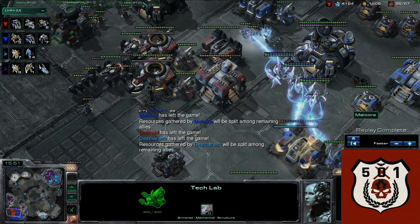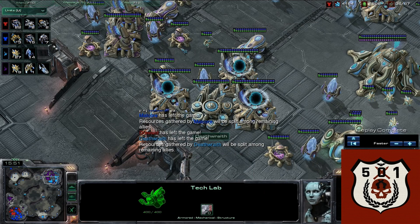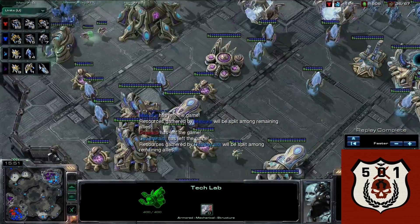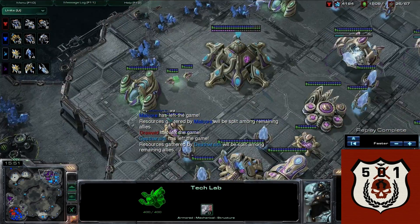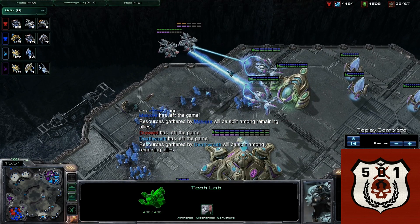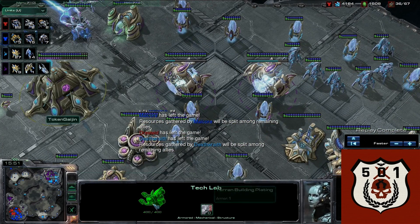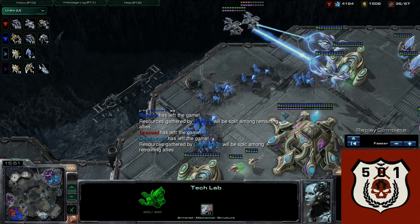That is how you deny a super cheese from Terran. Do not get overwhelmed when you're getting cheesed, especially from both players at once. If you stop it fast enough, get your scout out, see what's going on, and adapt - you will easily be able to fend them off, especially in 2v2. The reason I went air was because they only had marauders and nothing to fight air, so it was a really lucky initial call that worked out.